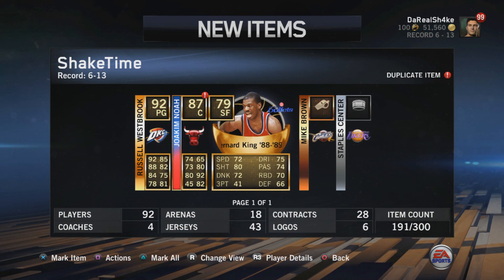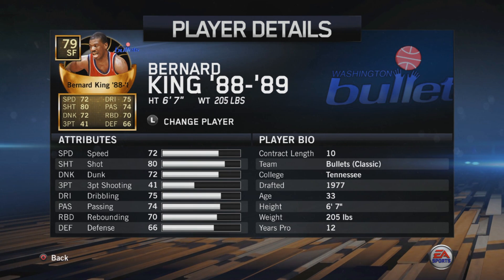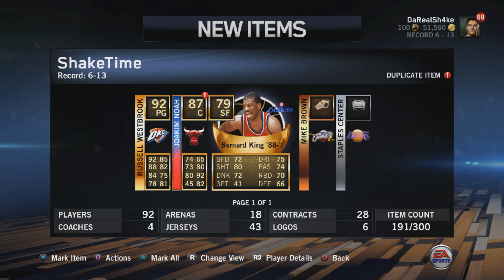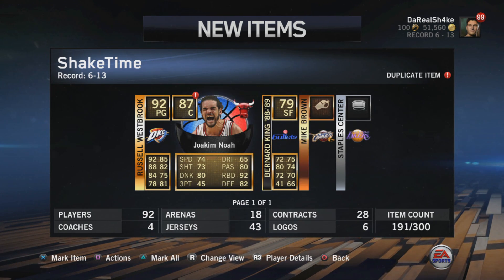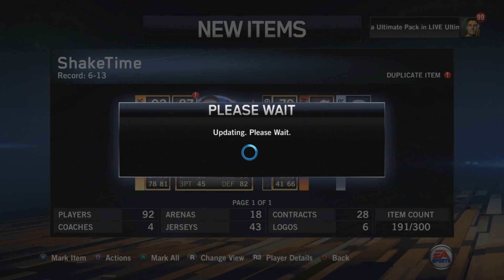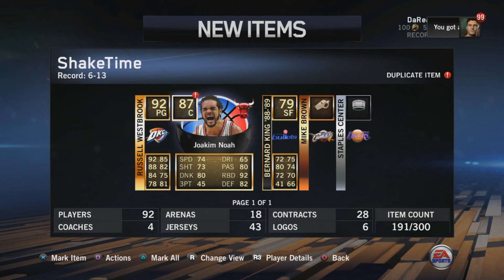EA help us out — Russell Westbrook! And is that Bernard King? Oh my goodness. It looks like it's an older version of him though, because the stats are nothing crazy — he's only a 79 overall. The Bullets were still around in '88, I didn't know that. I thought the Bullets were from like the early '70s, the early Bill Russell era. We did get another duplicate — this time it was Joakim Noah.